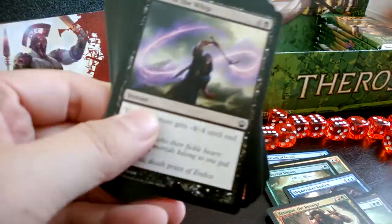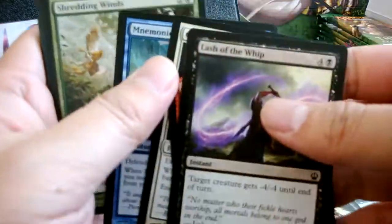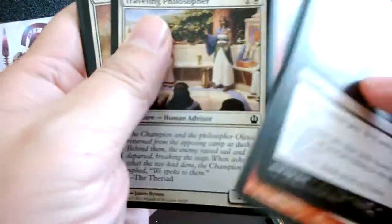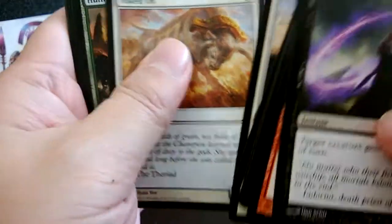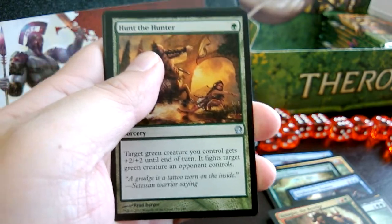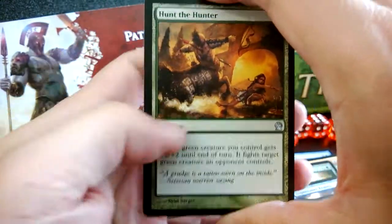One thing I noticed — I haven't pulled any of the Gods yet. I did check the local store last night and found that Purphoros was priced pretty high. Not that I want Purphoros for the price — I actually want him for my red deck!